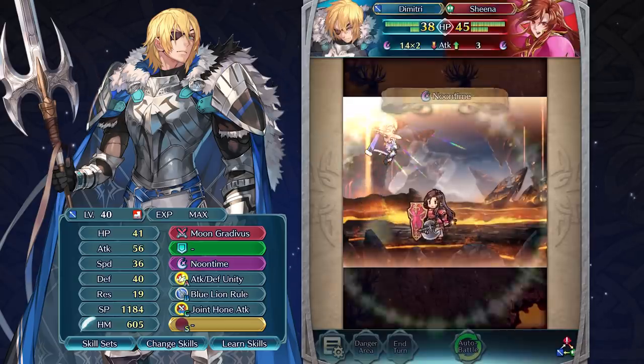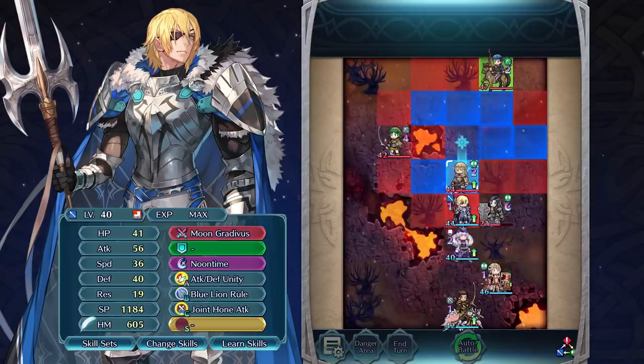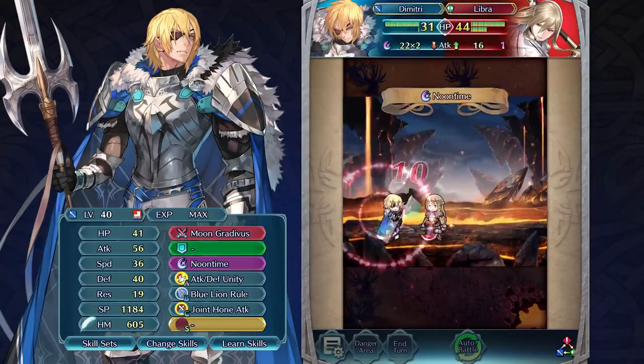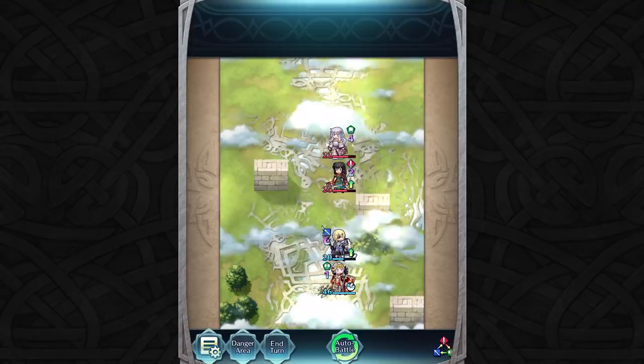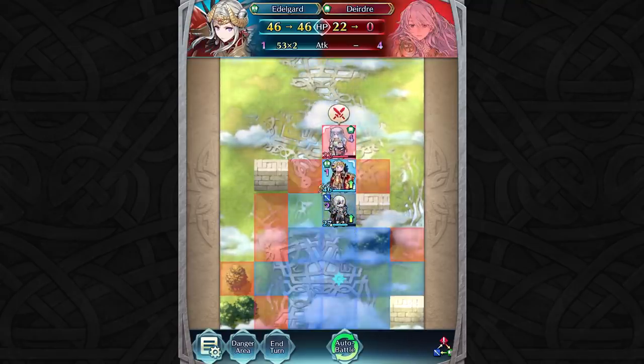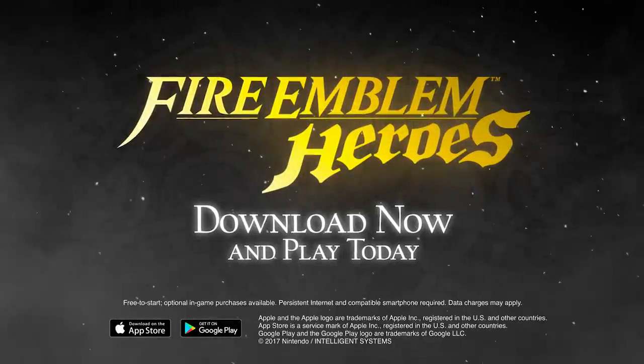Be careful though, he is still weak against magical attacks. Dimitri is more well-rounded after becoming king, but now needs to better consider the situation before acting to reach his full potential. As you can see, Edelgard and Dimitri have both learned much through their respective journeys, and their new abilities reflect that experience. That's all for today, Summoners. Good luck!